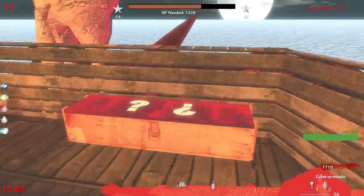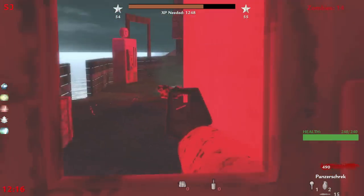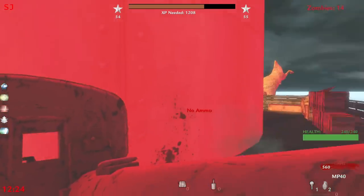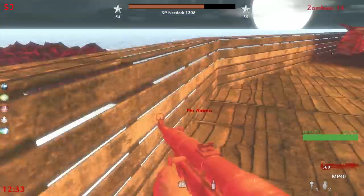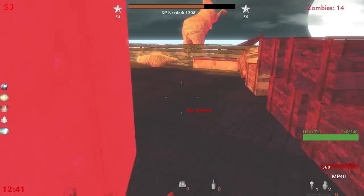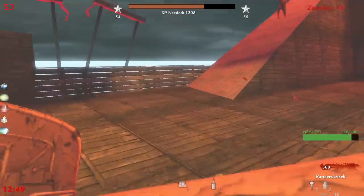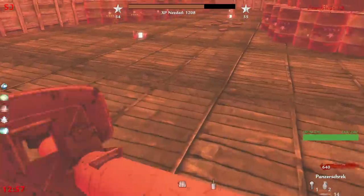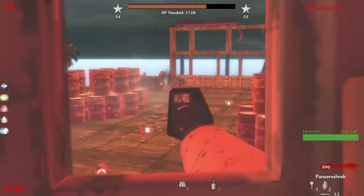I'll build up some points and then hit the box — the Panzerschreck! I have to be careful not to kill myself with this thing. It's a pretty beast weapon; I wonder how effective it'll be on the boss zombies. I've got three weapons now with the Overkill perk. I might head up top and try to use this Panzerschreck a bit. I've got some ammo boxes up here too so maybe we can regen some ammo. I should Pack-a-Punch this thing — the Pack-a-Punch version is like a fully automatic Longinus.